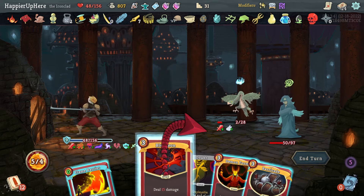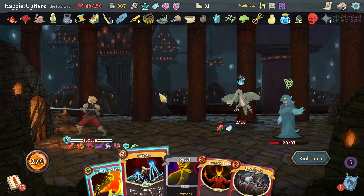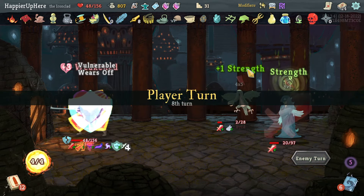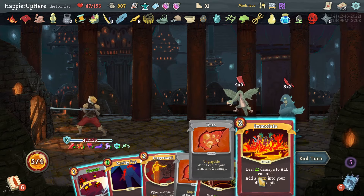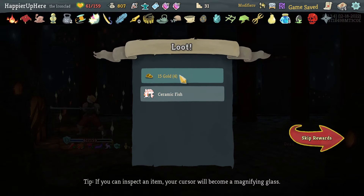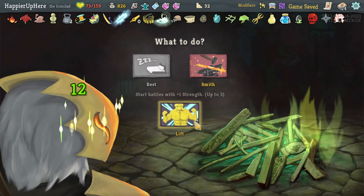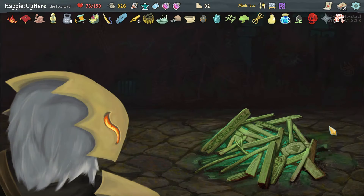Dropped down to 48 — somewhat of an accident but I think that's fine. I don't want to play Reaper because it might heal me back too much. I can do Feed to kill and then Emulate. 61 HP. Got Ceramic Fish — when you add a card to your deck, gain nine gold. Not super useful but I'll take it.